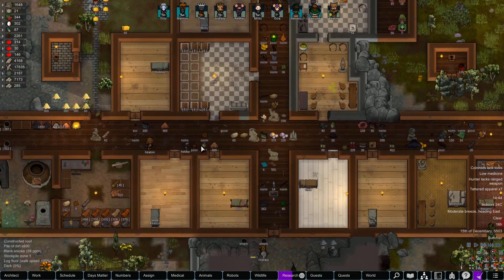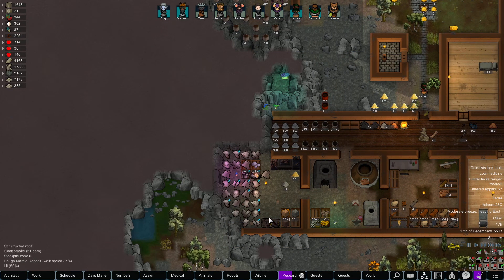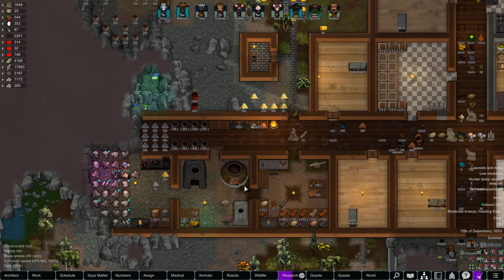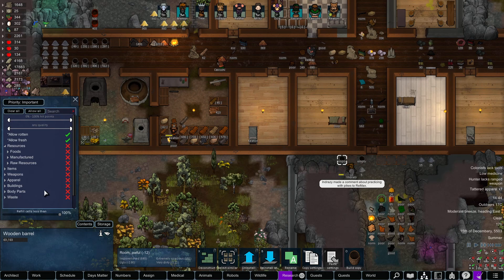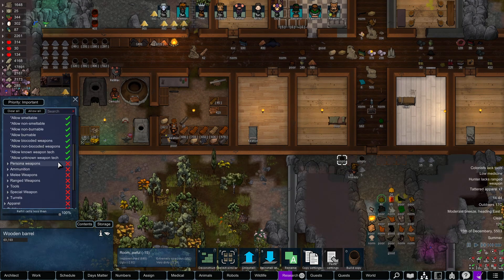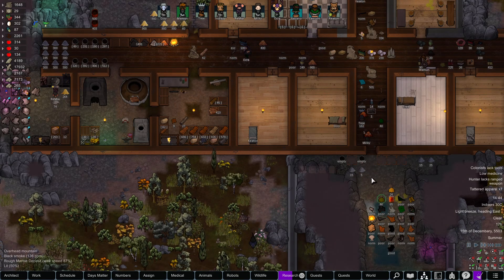We're getting the fruits going. Oh yeah, we're going to need charcoal. Andrazi's over here working on this. These are all going to be for weapons — weapons and ammunition. We'll get rid of all the weapons currently stored here and start moving them over into the new weapon storage area.